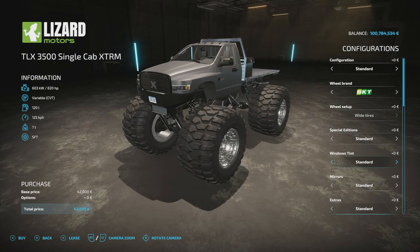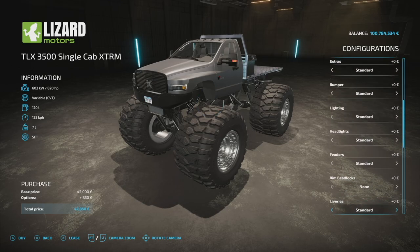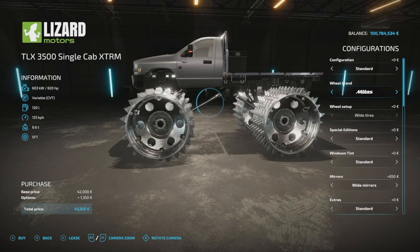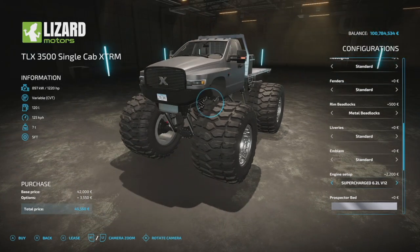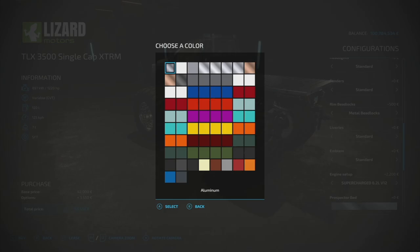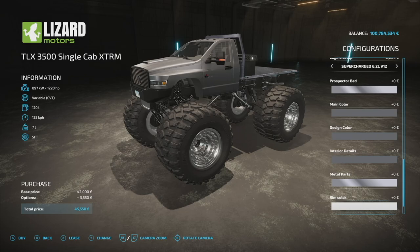This truck is only available in a two-door version, not four-door. It has the same mirror options, side steps, and features as the regular 3500. Beadlocks don't show on any of the BKT wheels for the monster truck, so just be ready for that. Fenders and emblems are the same. The engine is either 820 or 1220 horsepower — he basically doubled them. You've got all the same customization: Prospector bed color, main color, design color, interior colors, metal parts, and rim colors.